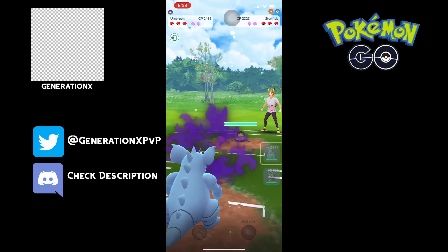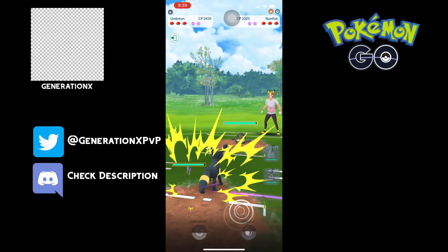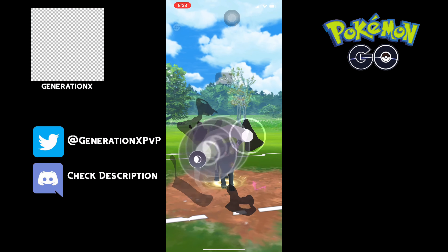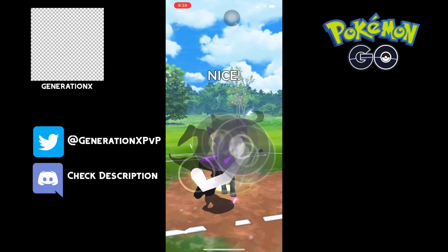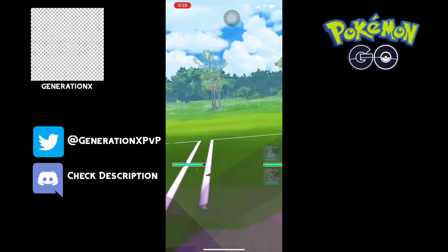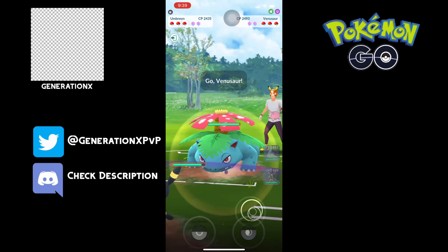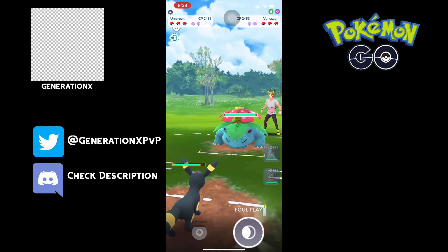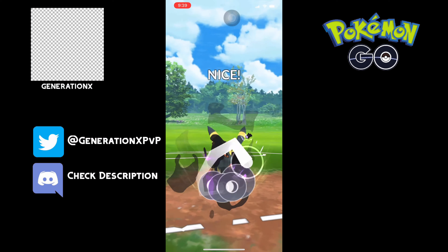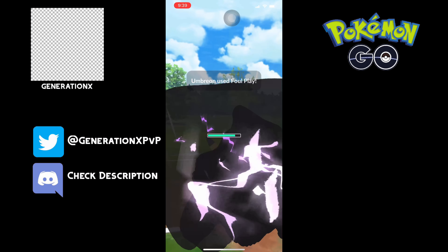This is tough — winning against a Stunfisk lead is a task. I always go directly into my Umbreon here, just to get as much chip damage in as I can; Umbreon will barely win. How I like to play the matchup against Stunfisk: if I'm locked in with one and they're locked in with me, I will shield their first move because it's always an Earthquake. That puts them in panic mode and you can start getting shields with Foul Plays, which is really cool — just a little trick I've noticed.